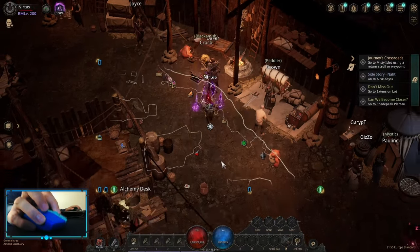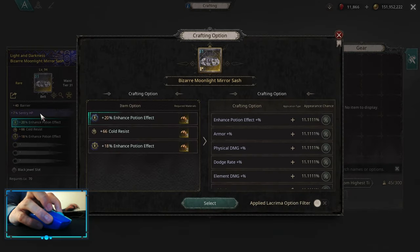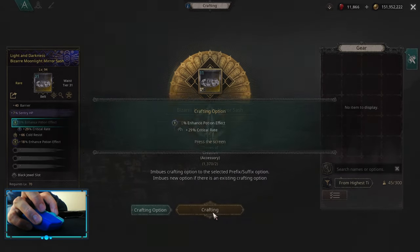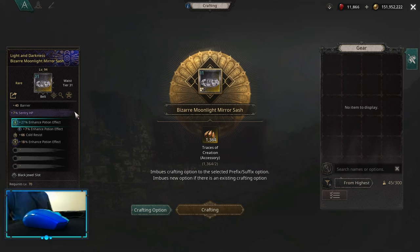After that, go to your alchemy table crafting and on one of those enhanced potion effects you want to roll extra enhanced potion effect. It shouldn't take too long. On a high-level base you can get up to around 100 enhanced potion effect or even a little more than 100 with just two mods, which is already a lot.